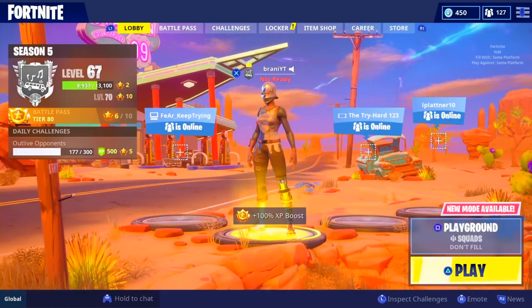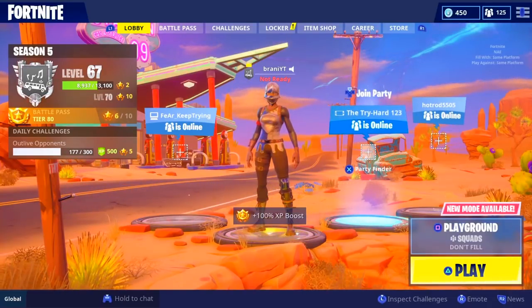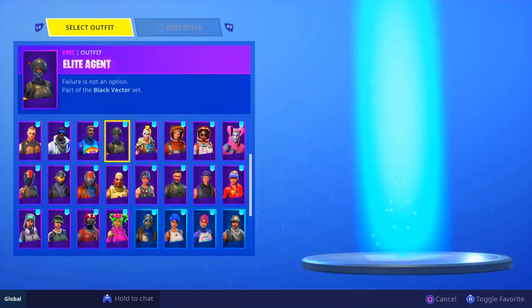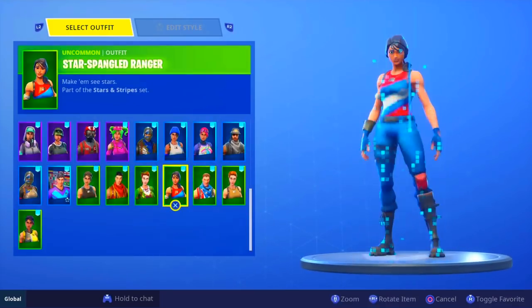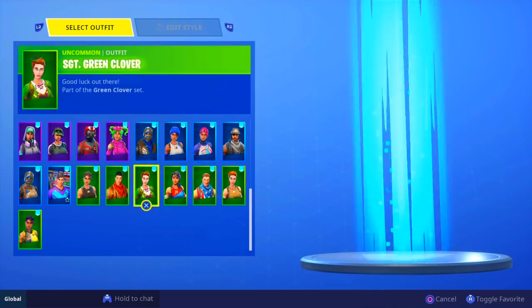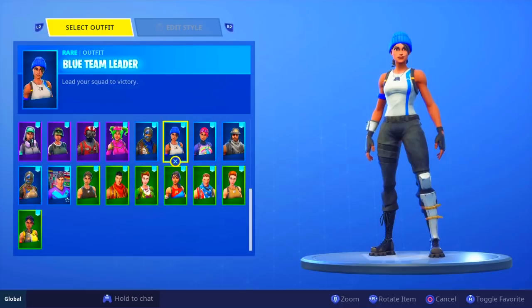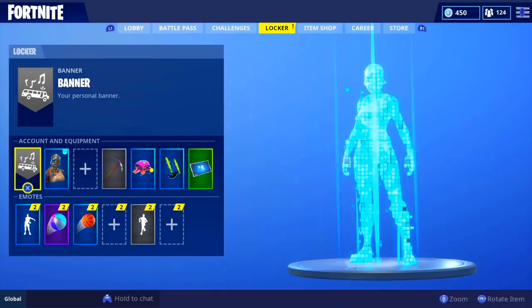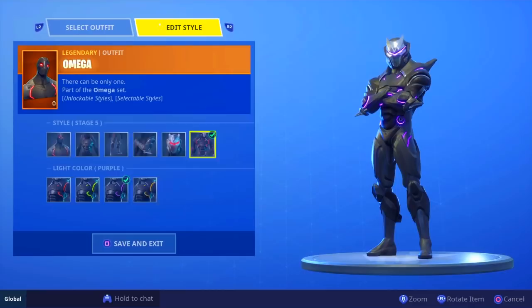Today we're gonna be talking about some hat customizations and how Fortnite is basically adding it in their files. So how it would work - let's say we have the blue beanie girl, the PlayStation Plus skin. You could put that hat on the commando, for example. How it would work is basically like the edit styles they introduced for Drift, which was first introduced with Omega last season.